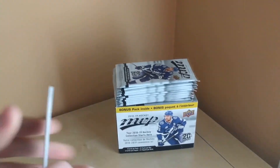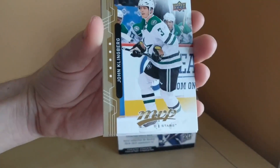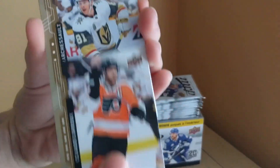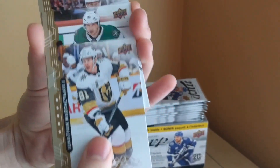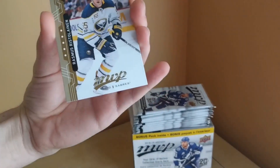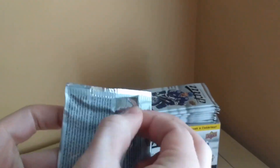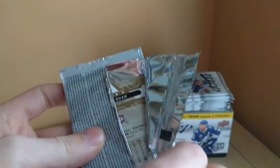Next pack we've got John Klingberg, Jonathan Marchessault, Jason Spezza, Ristolainen — all base pack, no credentials yet. They are some very nice looking cards though.